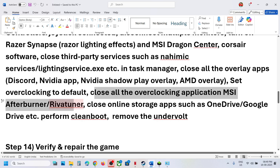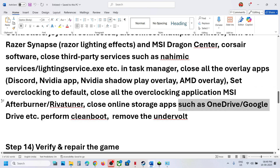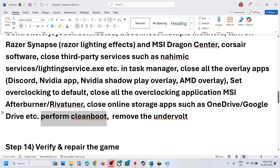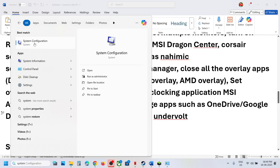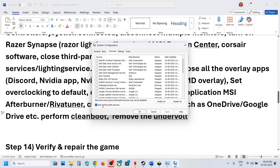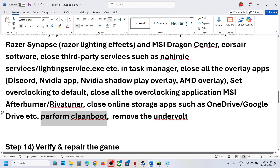Close all third-party apps including online storage applications, then perform a Clean Boot. Type 'System Configuration' in the Windows search box, go to the Services tab, check 'Hide all Microsoft services', then click Disable All. Hit Apply, click OK, and restart your computer when prompted. Then launch the game. If you have undervolted your computer, remove the undervolt before launching.